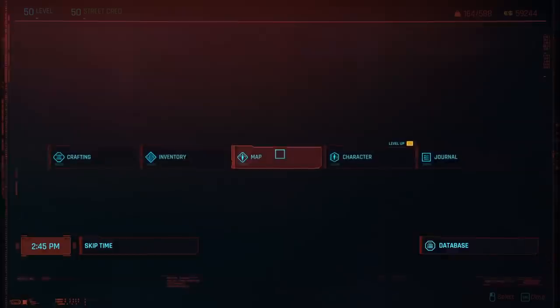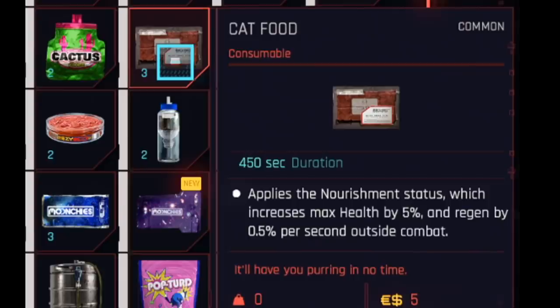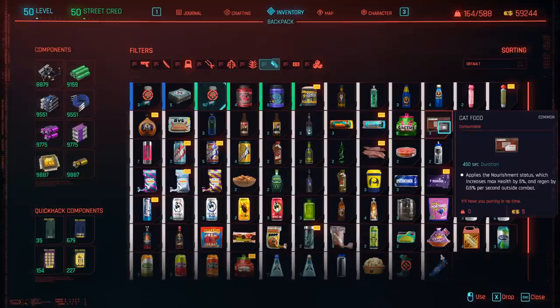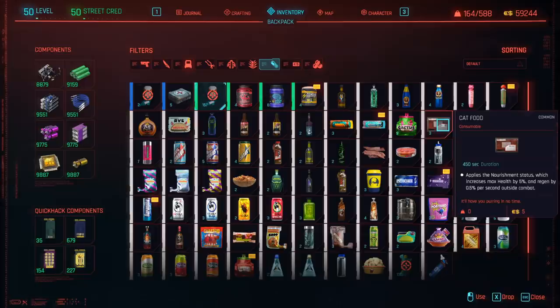I've already picked up cat food. You can see I currently have free cat food — it applies the nourishment status and 'will have you purring in no time.' It's very easy to get cat food in the game. You can get it from loads of lootable containers and also from killing police officers. It will just be a random droppable item, like all other food in the game.